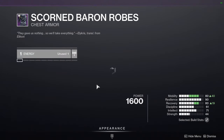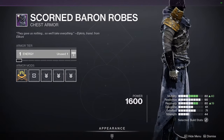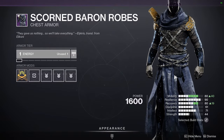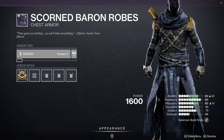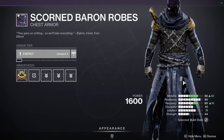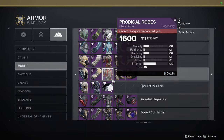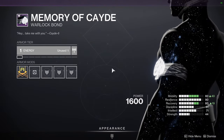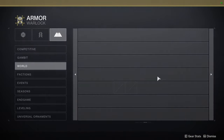The Scorn Baron Robes is easily one of the best chest pieces for Warlocks. It's so cool — I've made some dope sets with it, some cultist-looking sets. It's definitely one of my favorite chest pieces for Warlocks. For the bond, bonds are usually pretty trash and this one is no exception in my opinion.